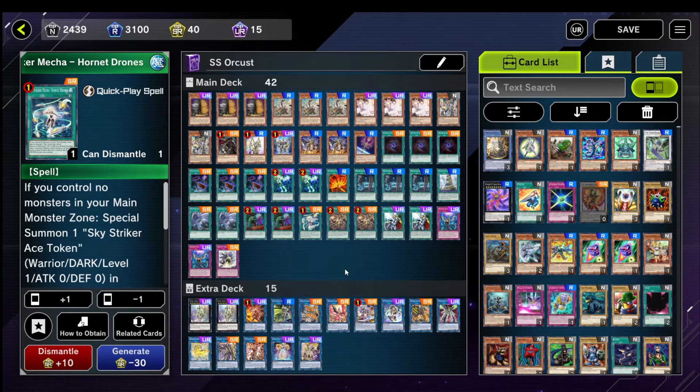I'm not running Shark Cannon because it isn't that great — it's only really good in the Eldlich matchup. But against Eldlich, you pretty much win if you go first. You just make IP, they set 5 cards, you Triss Baina, and then they auto-scoop because they don't have any board presence.